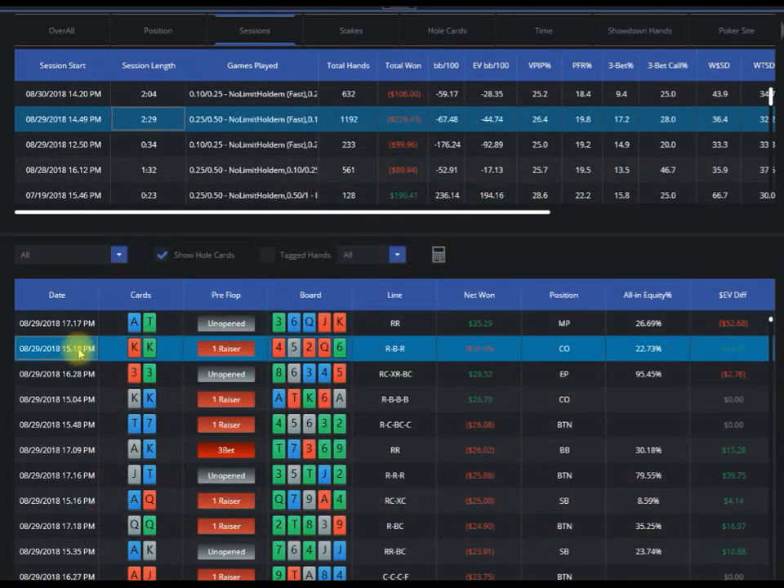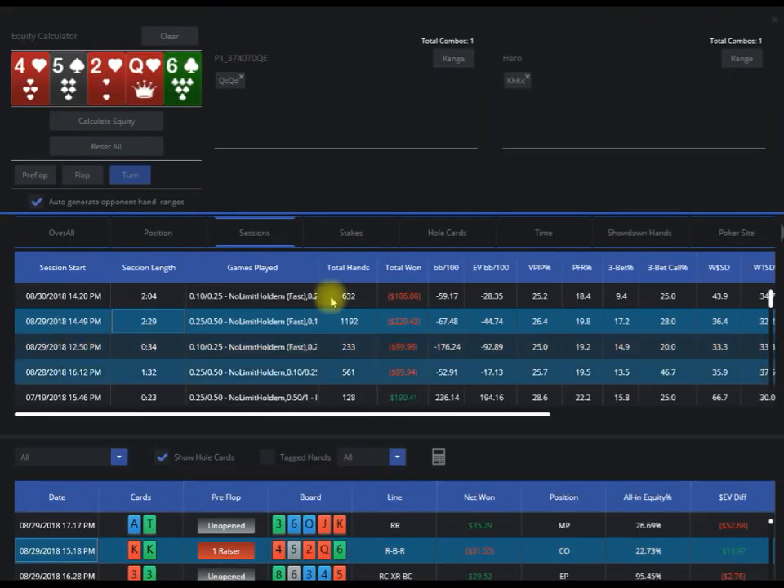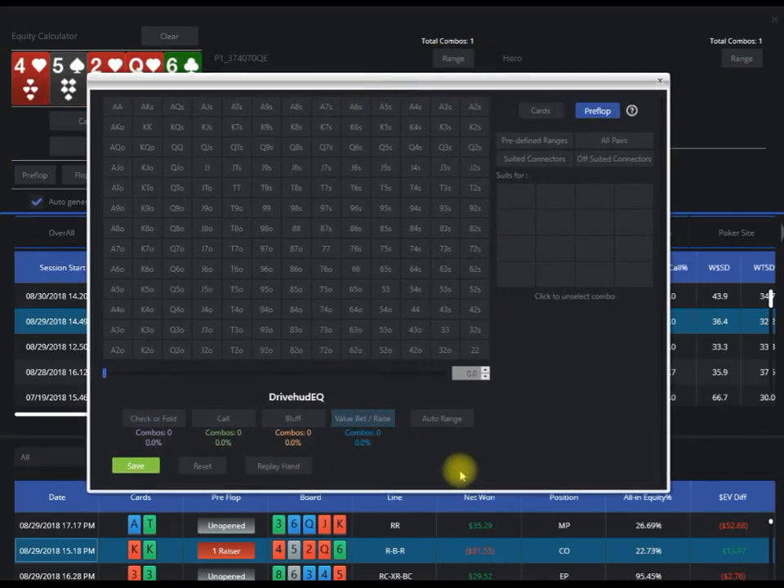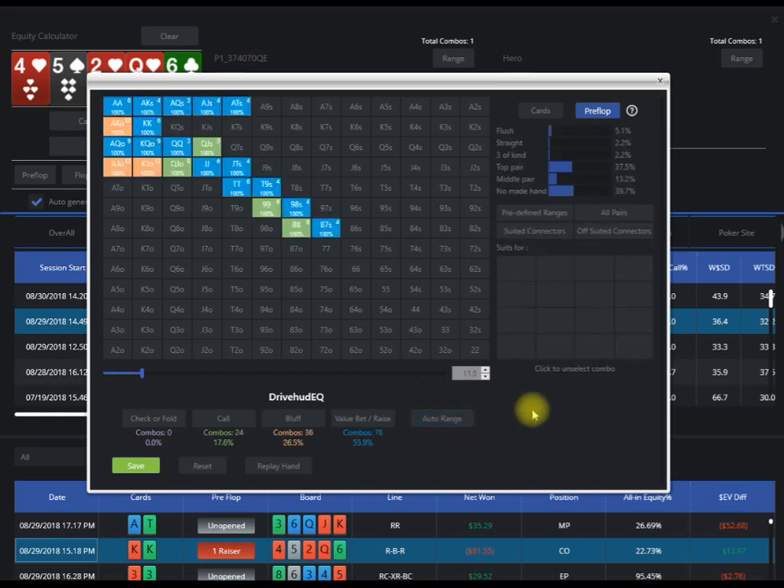For any hand you have in DriveHud, just right-click and select 'Calculate Equity.' Here we'll have hero's hand, the final run-out of the board, and opponent's hand. We're going to look at this from the opponent's perspective, so we'll click on 'Range' and then 'Auto Range.' This part of DriveHud EQ is still in later stages of beta because there are a lot of calculations using opponent and hero stats to auto-assign different hand range groups.